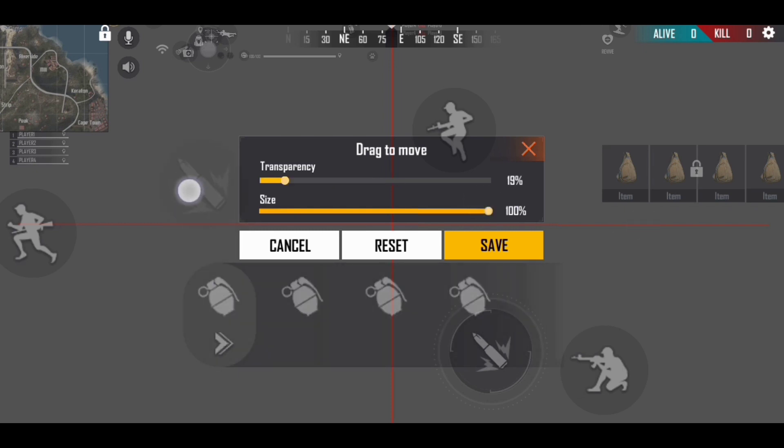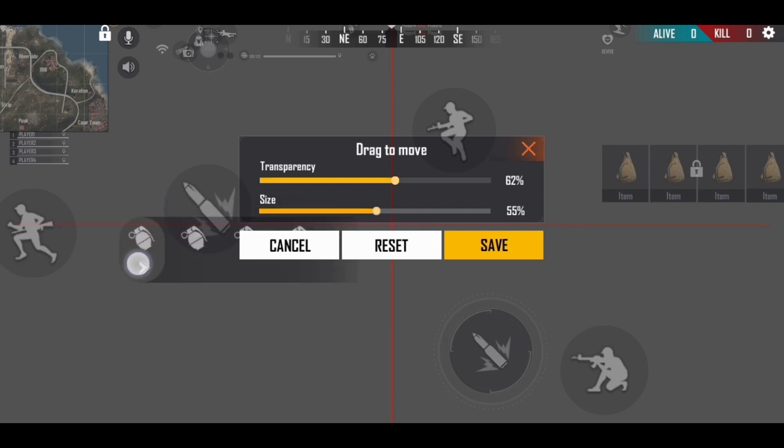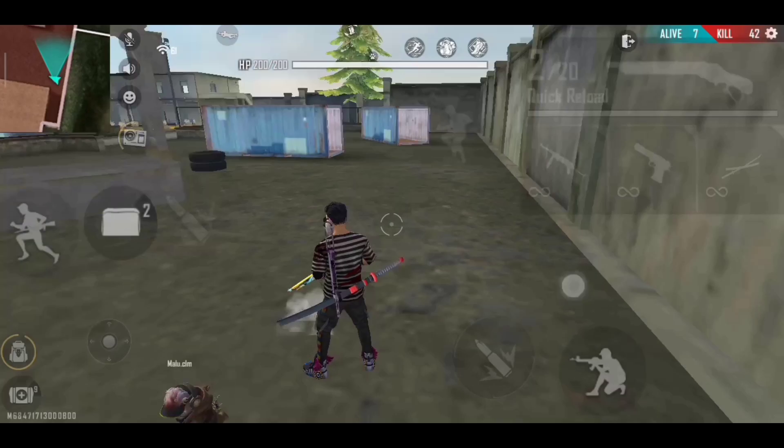You can use the left fire pen and adjust the size. You can use the fast glow with the left fire. It's very simple.